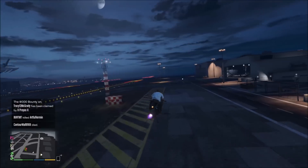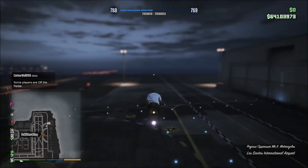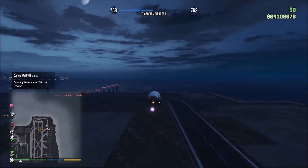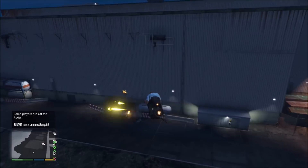To wrap up everything that I've talked about in this video, the Oppressor Mark II ruins the meta and becomes a crutch vehicle because it is the easiest to access, being able to spawn right next to you with no cooldown. It is the best way to get around the map because it can fly with no limits and go faster than jets, and it has some of the best weapons in the entire game, and it has countermeasures.